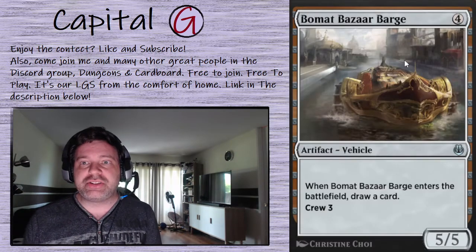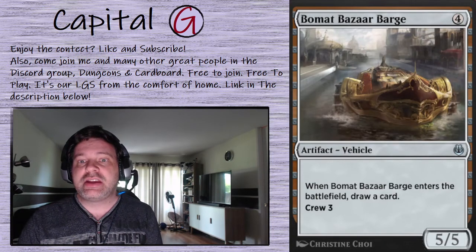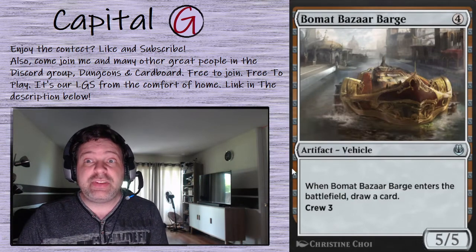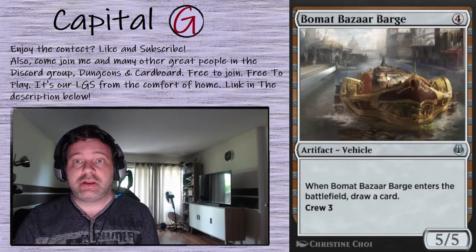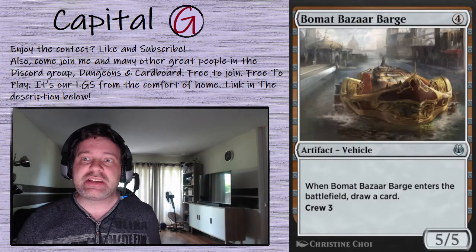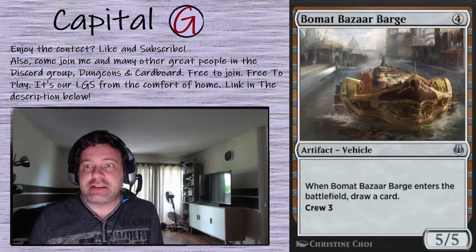The Bizarre Barge seems like an odd choice, but yes — this draws a card on ETB. It's a four-mana artifact with crew three and it can be a 5/5. But most importantly, with the vehicles in the deck, we can actually tap Abdel to crew the vehicles by tapping. And then that meets the conditions for Far Traveler. So the vehicles are actually quite handy here.